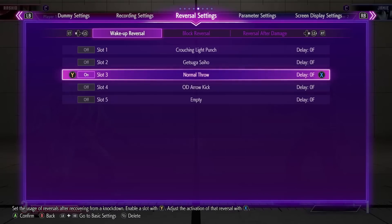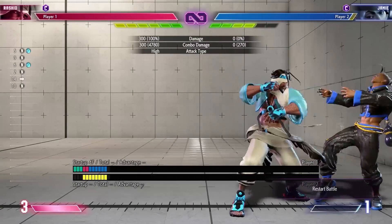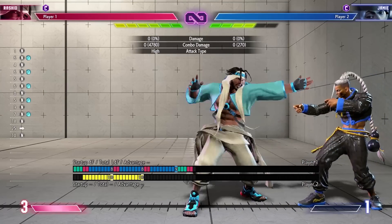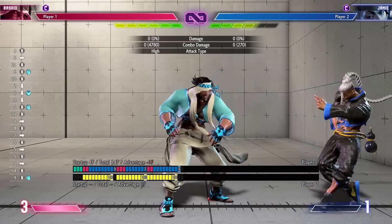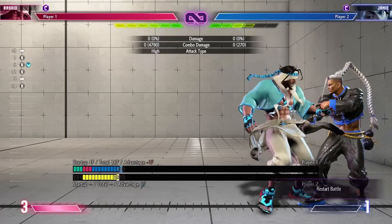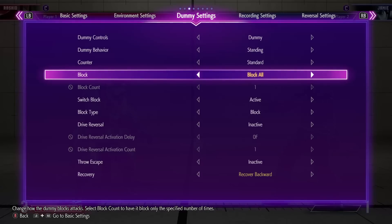For a light block string, the best one I've found is stand jab, crouch jab, stand jab — pretty good since three stand light jabs only work if they all hit. If your opponent is blocking, you need a different route. Other good routes: stand jab, crouch jab, stand jab, or stand jab, crouching light kick, stand jab — since it's a low hit. It's good for a strike-throw situation and for catching walkbacks if they're trying to walk out of throw range.